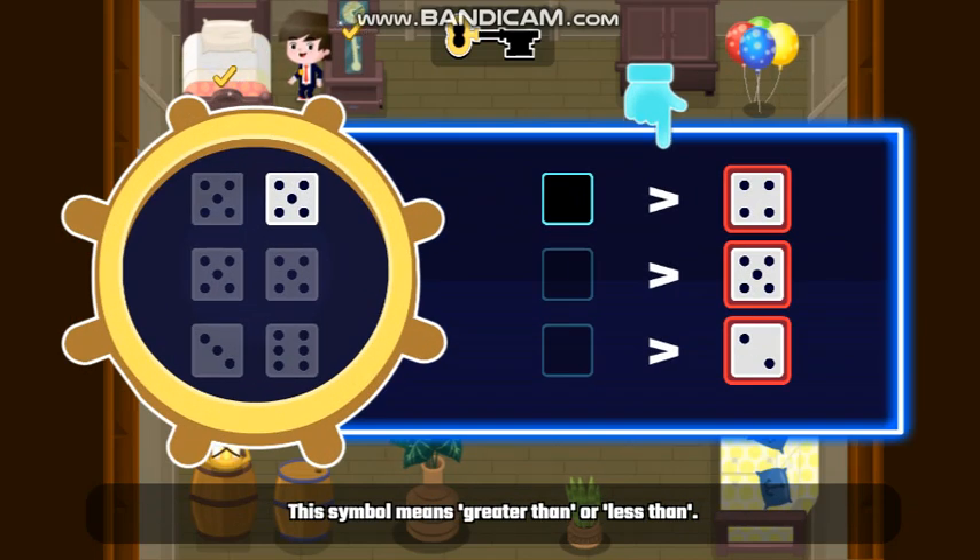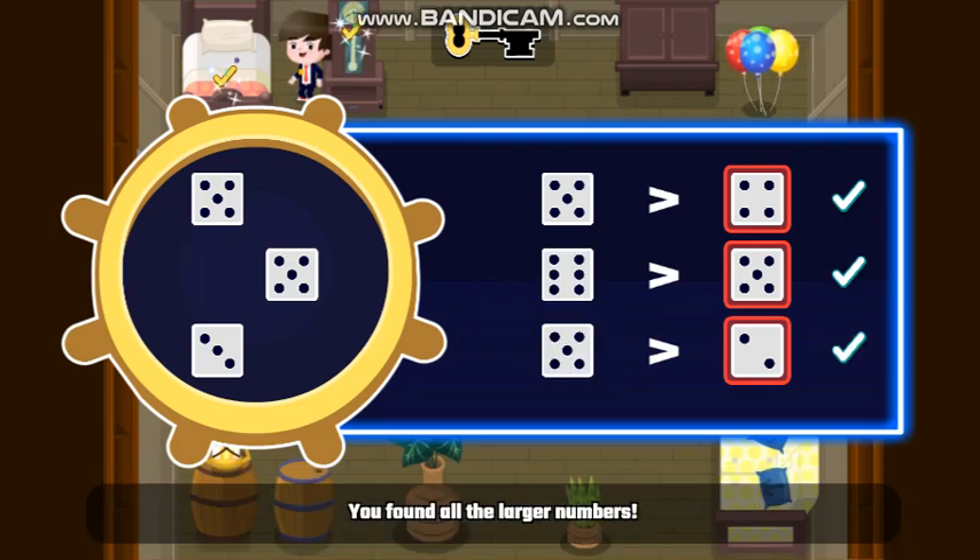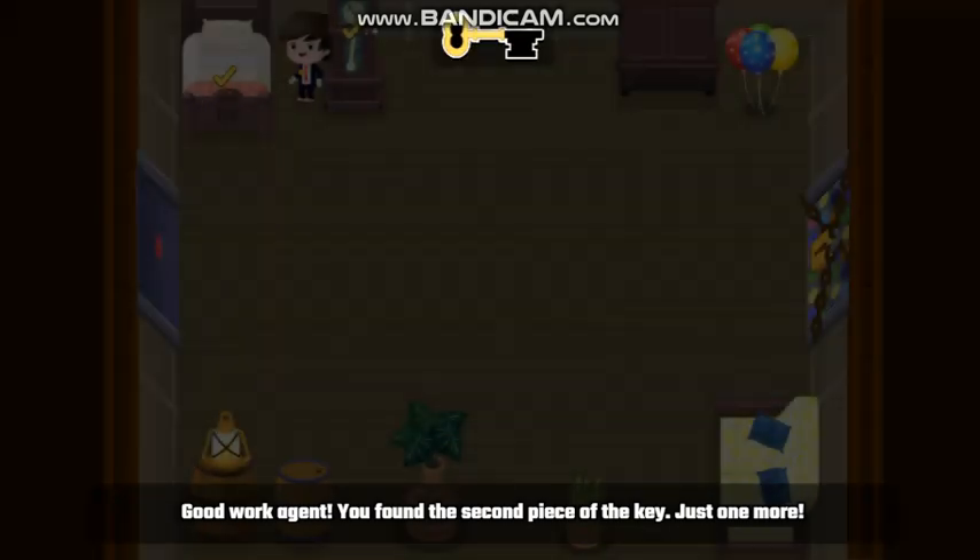Just this symbol means greater than or less than. The pointy end... Good work, Agent! Just like last time, count the dots of the dice and drag the ones with all the larger numbers. Good work, Agent! You found the second piece of the key.